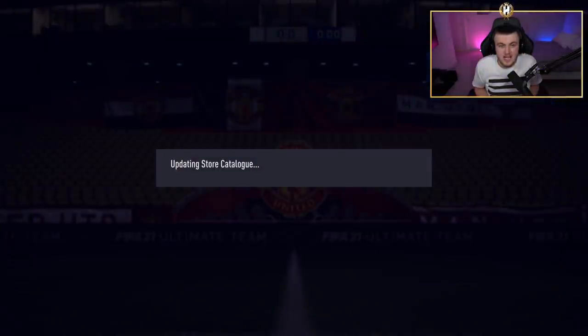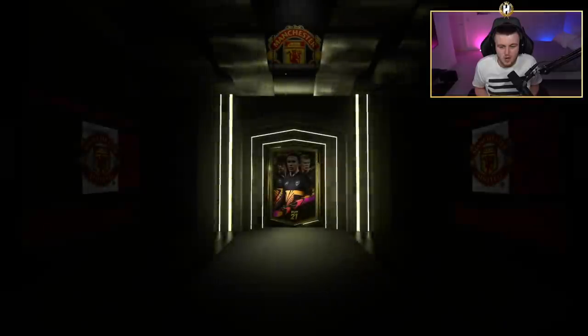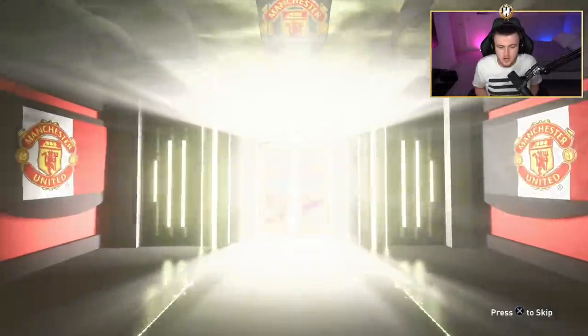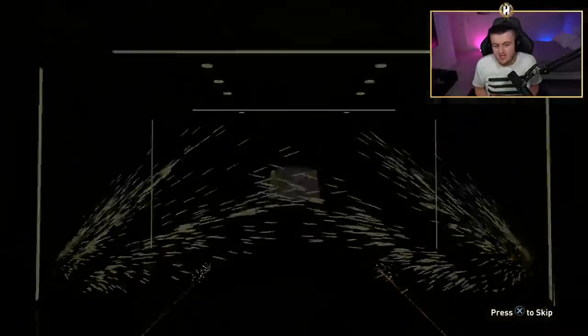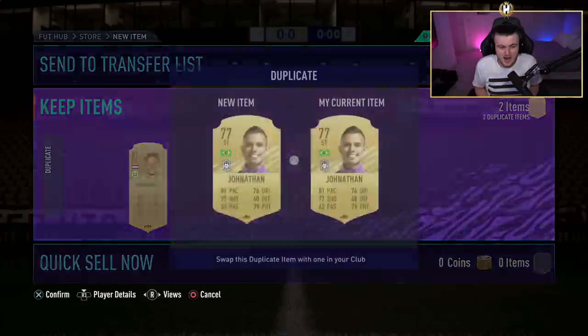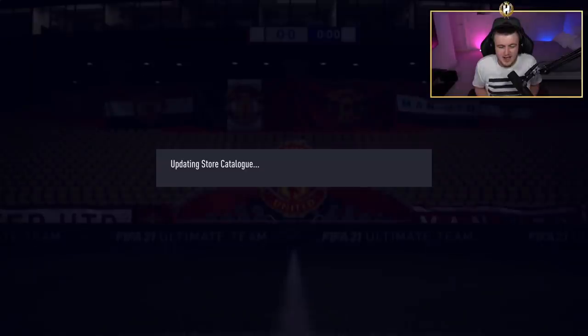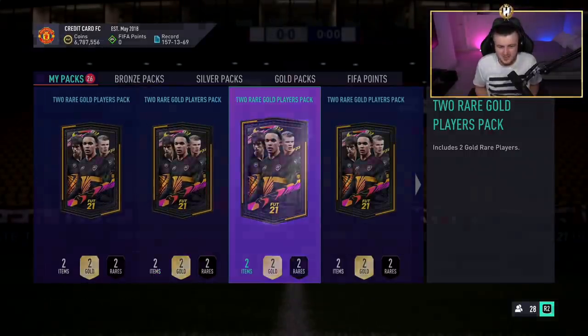I'm also currently in the process of saving up for R9 Ronaldo on the account - that is the next step. So I'm going to be swapping over a lot of players, trying to make sure we can make every coin possible to try and get towards I think 9 million coins or something crazy we have to get for R9. So I need to make sure that I discard all untradeables and make as many coins as possible, which is very unlike me.